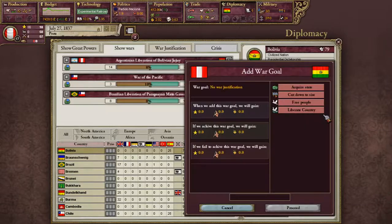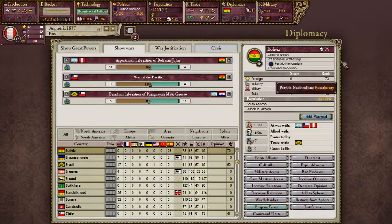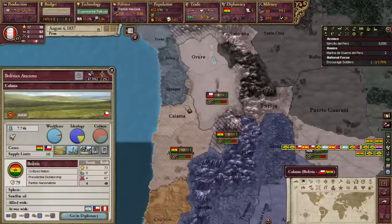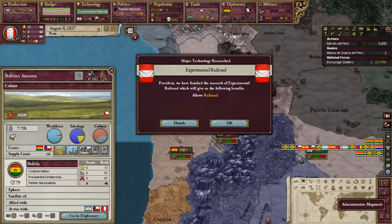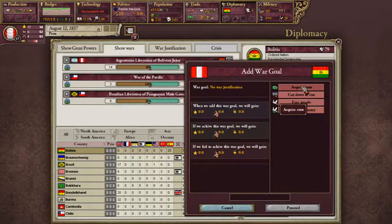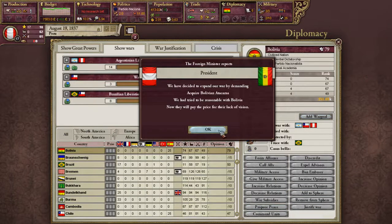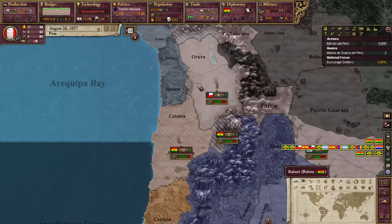Let's see if we can add a war goal yet. There we go — add war goal: acquire state. Where was it? Atacama? I think it was. Yeah — Bolivia, Atacama. Okay, so diplomacy — acquire state, Bolivia Atacama.